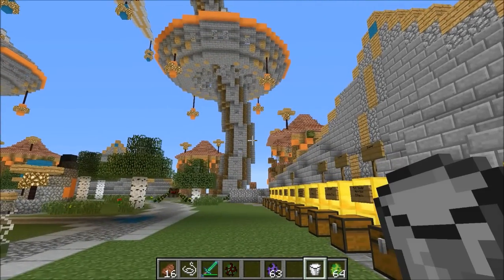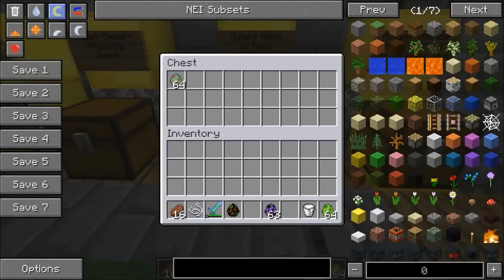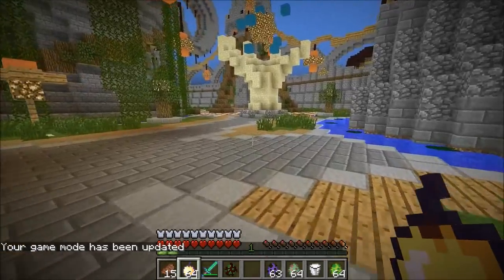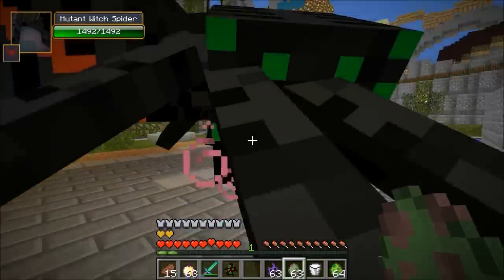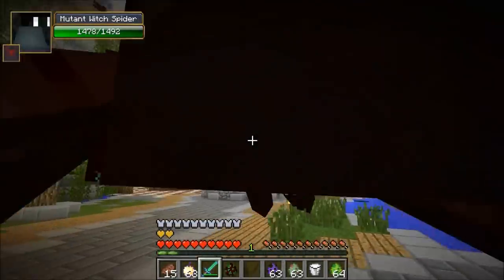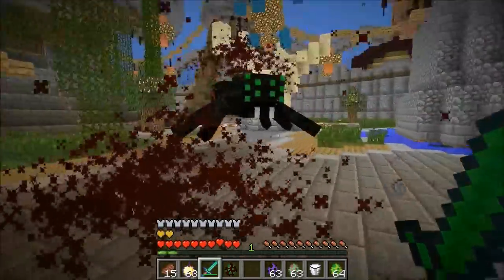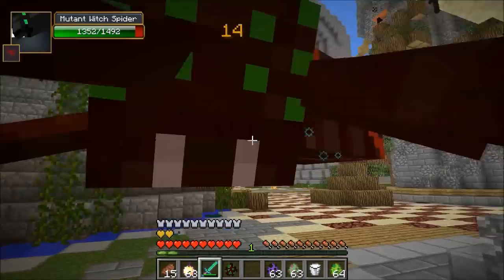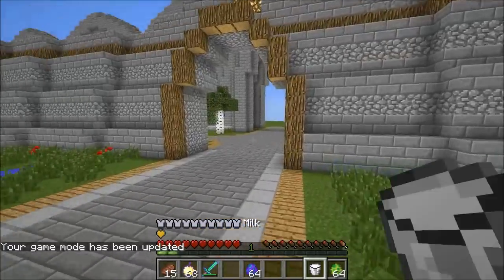Next up is the mutant witch spider — it's like the witch spider except it throws even more potions and it's massive. The only way to get one is for a witch spider to get hit by lightning. I gave myself some enchanted golden apples and we're gonna try to survive. This mutant witch spider has a lot of health and a lot of potions. It's throwing potions around — it just shoots tons and tons of potions at you and eventually it's probably gonna kill you. It's gonna take forever to take down.